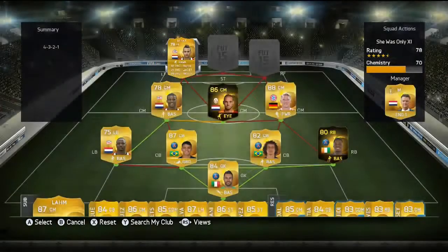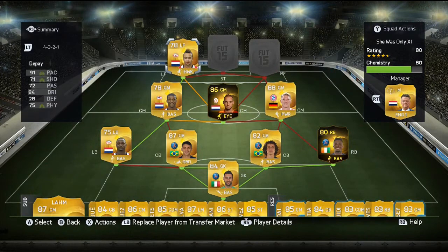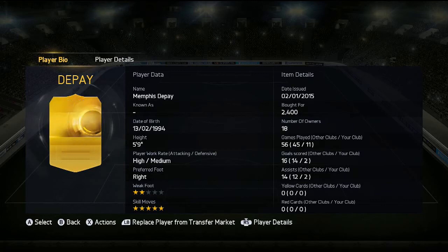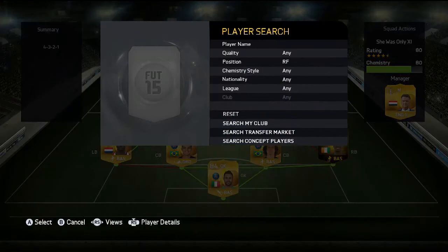Left forward we have Memphis Depay. That's not his upgraded card but you can get that — it's not much more expensive. 91 pace, 71 shooting, 72 passing, 84 dribbling, 28 defending, 75 physical, and of course he has 5-star skill moves. He's played 11 games, scored 2 goals and got 2 assists. He has high/medium work rates, which is fine for a winger or left forward. He cost me 2.4k — a really good price.